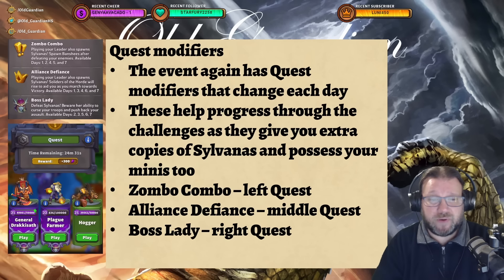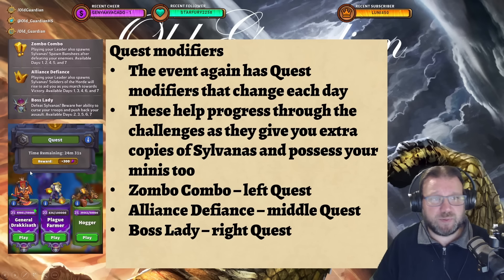During the event, there are going to be three different quest modifiers that won't all be active at the same time — they'll be active on different days. To access these, go to quests, and whenever there is a Sylvanas head symbol, that quest has an active modifier on it. The first is 'Jombo Combo' — playing your leader also spawns Sylvanas, and banshees spawn after defeating enemies; this is always on the left quest. Then there's 'Alliance Defiance' — playing a leader also spawns Sylvanas, and the Horde will rise to aid you; that's always in the middle. And then 'Boss Lady,' where Sylvanas uses her ability to curse your troops and push back your assault — always on the right side. Which modifiers are active changes daily during the event.